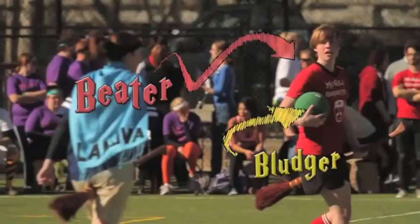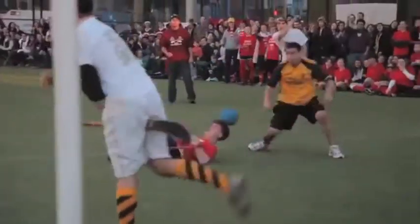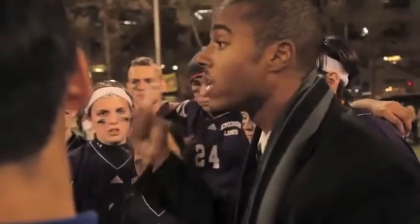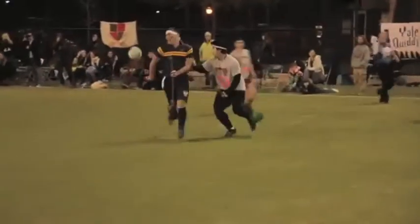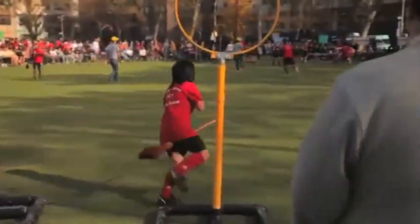Beaters handle the bludgers. The bludgers are dodgeballs. There's three of them on the field and they're thrown by only the beaters, who are allowed to throw them at the other players. Be aggressive, get bludger control. A bludger hit means you must dismount your broom and run back to your own hoops and touch them before you can be involved in the next play.